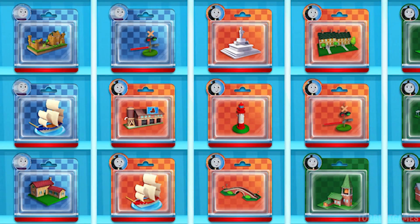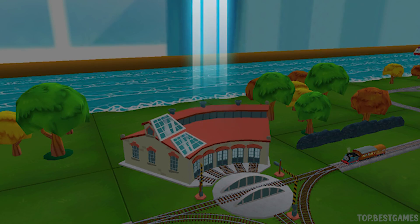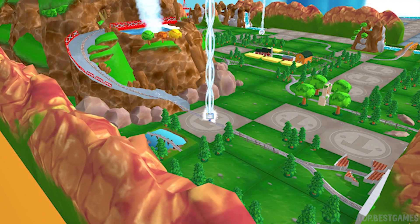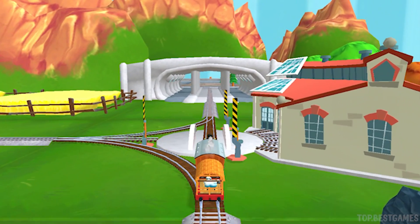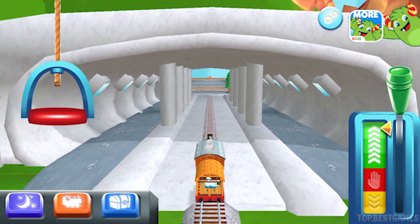Which toy will you choose now? Follow the beam of light to find your toy. Which way do you want to go? Forward leads to Brendam Docks. Let's go. I love that.